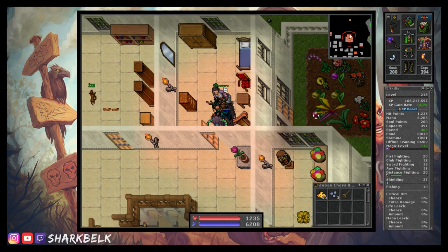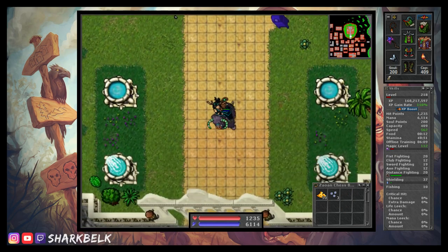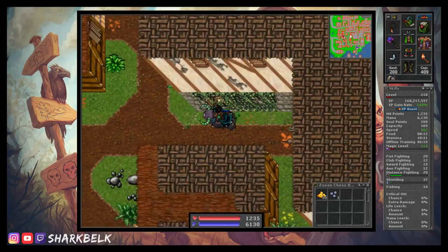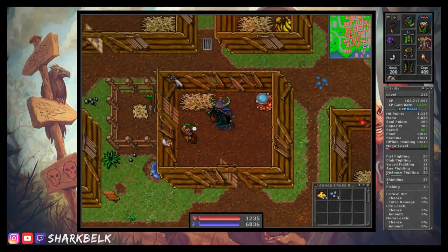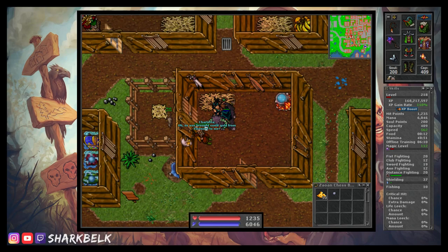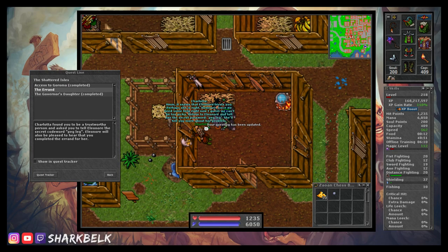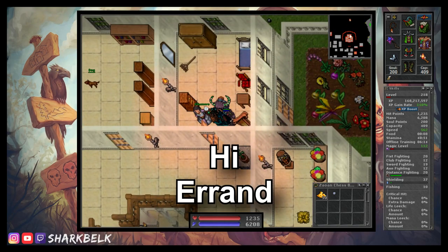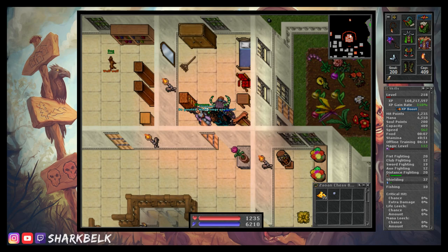Now Eleanor wants us to go find Charlotte, who is located in the southwestern part of Liberty Bay, and give her 200 gold coins. Once we have found her hut, all we need to say is 'hi, errand, yes.' She will take the money from our bag and also tell us the secret passcode: PEGLEG. So now with that done, we have to once again go back to Eleanor's manor and say the words 'hi' and 'errand' to her to complete the second part of this quest.